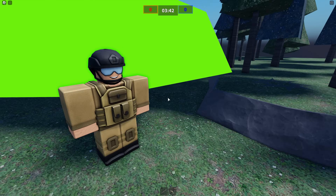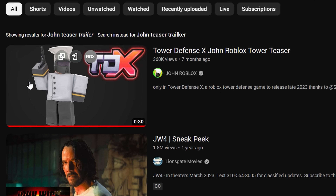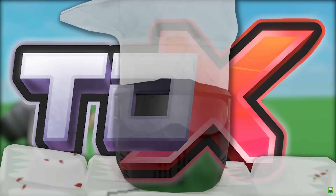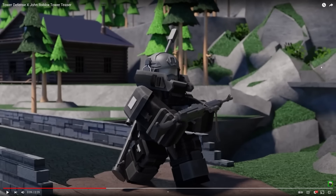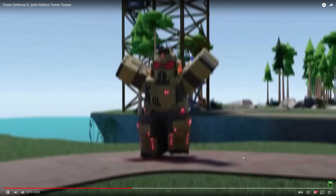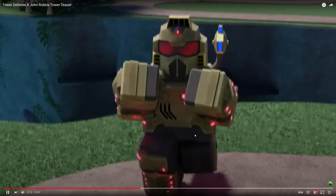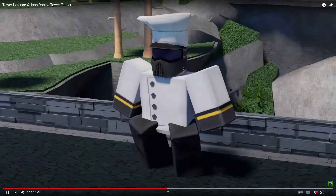There's this massive carved-in area for a perfectly shaped path — even right here, it keeps going right here. It's carved in. Right here — Tower Defense X, John Roblox tower teaser. So in his video he's doing his animations and it's on Secret Forest. Right here, you see it keeps going. Yeah, look, the water's down there. You can tell it keeps going — it's this version of the map. So even in this trailer, it's this version of the map.